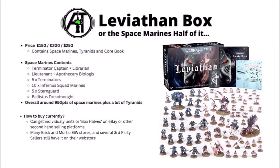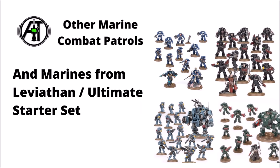Space Marines also have plenty of other discount options. Particularly relevant is the Leviathan box, or at least the Space Marine half of it — generally not available on Games Workshop's web store but available in some local Warhammer stores. Originally priced at £150, €200, or $250, it comes with four characters, five Terminators, ten Infernus Marines, five Sternguard, and a Ballistus Dreadnought. I'd see it as more of a force to flesh out the ranged support of the army rather than the iconic Blood Angels units, but it's definitely an option. Out of other Primaris Combat Patrols, the Dark Angels box is a particularly nice pick — Inceptors are quite nice with their jump packs, and the Redemptor Dreadnought is generally a powerhouse.